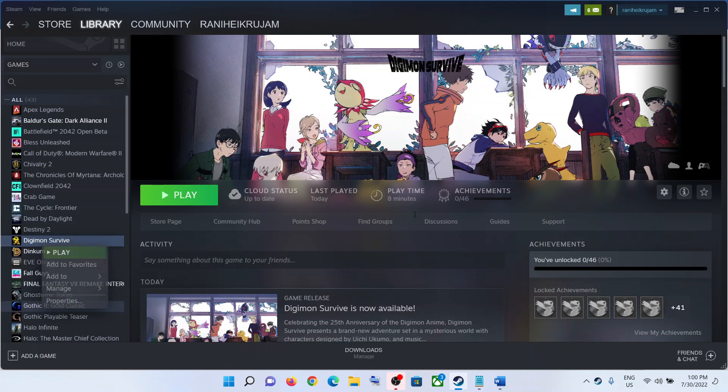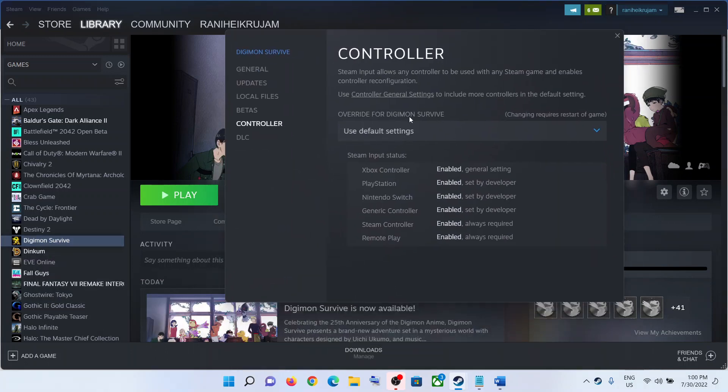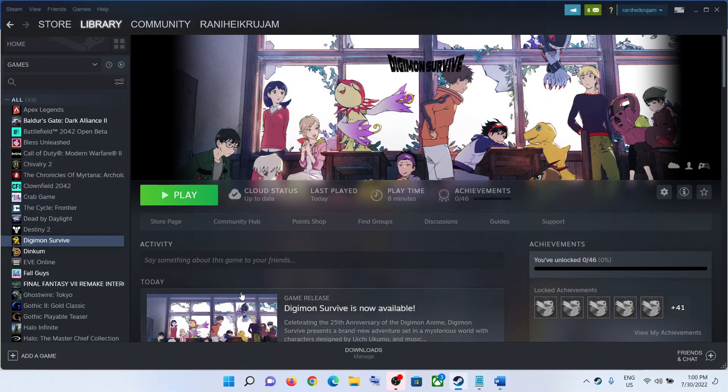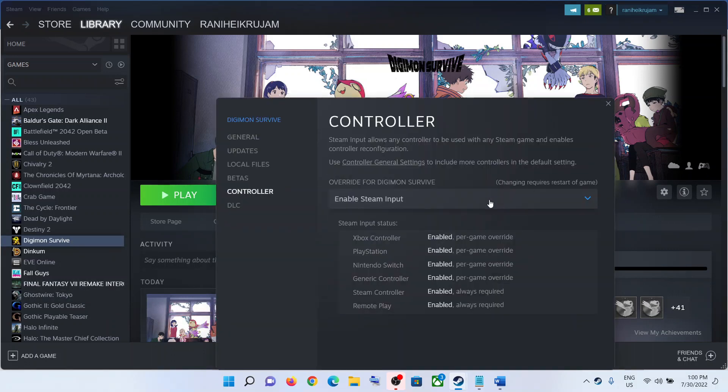The next step is to disable or enable Steam input. Right-click on the game, select Properties, then go to the Controller tab. By default, 'Use Default Settings' will be selected. First, try enabling Steam input — select 'Enable Steam Input' and launch the game. If you're still facing the problem, go back to Properties and this time select 'Disable Steam Input', then check which one works for you.